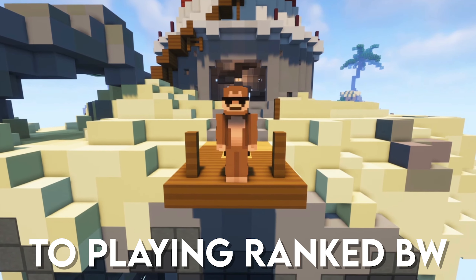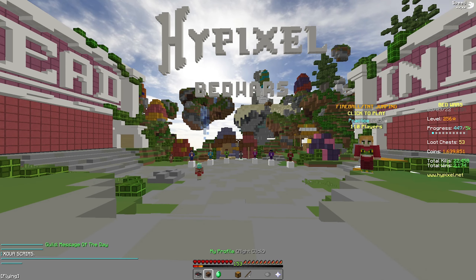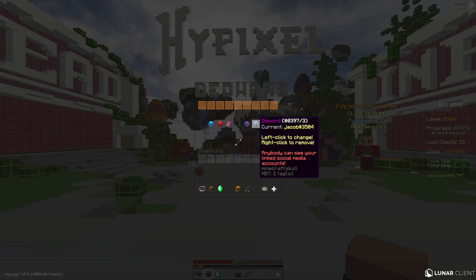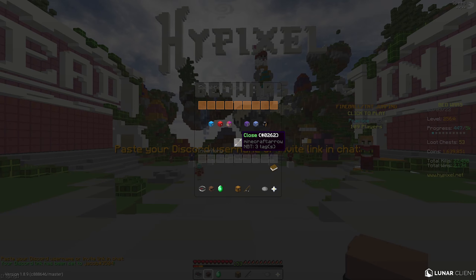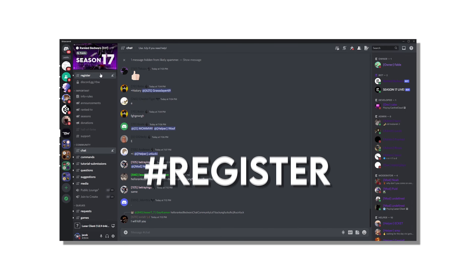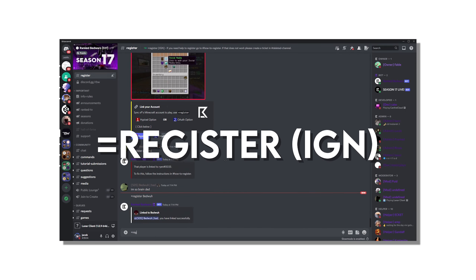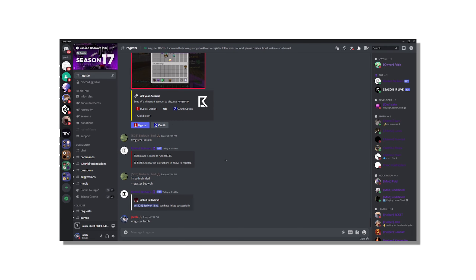The first step to playing Ranked Bedwars is making sure your account is registered. You can do this by first logging onto the Hypixel network, clicking your player head, social media, then the discord icon. Then type your discord tag into chat and you should be set. Next, you'll want to find your way over to the Ranked Bedwars discord and navigate to the register channel. Here, you'll want to type equals register and then your in-game name. If you've done this all correctly, you should gain access to a lot more channels.